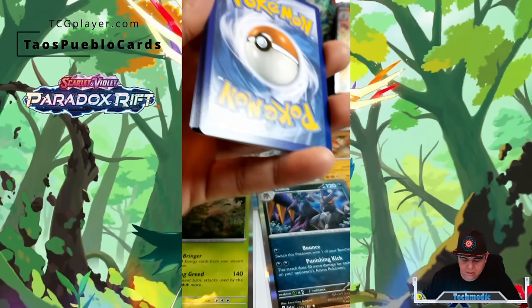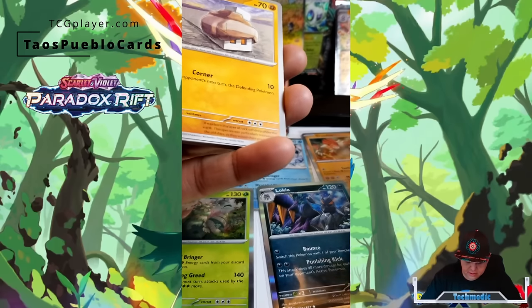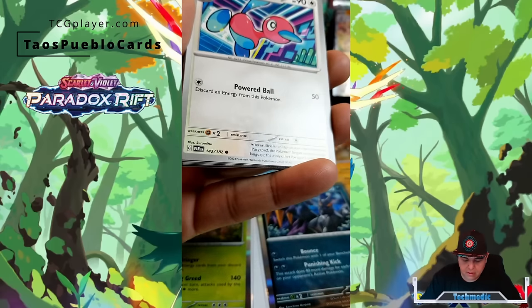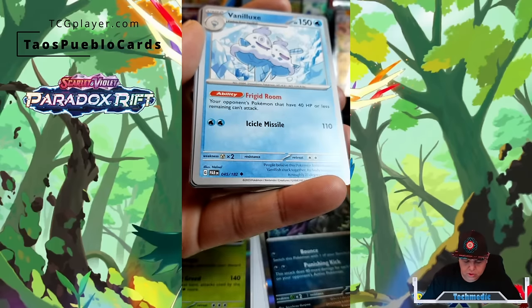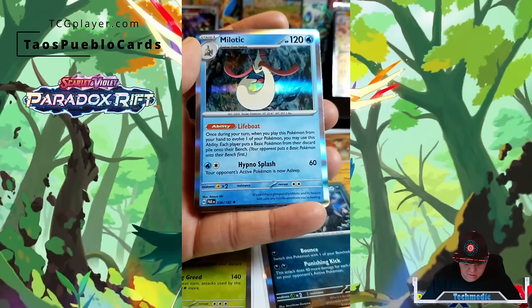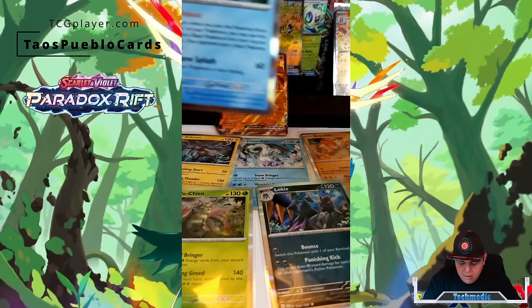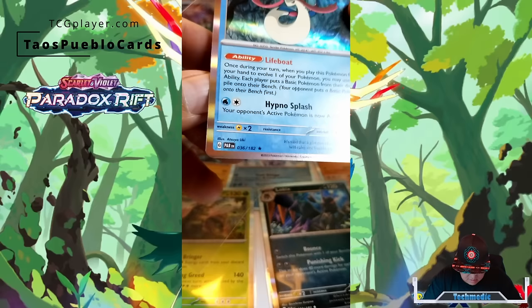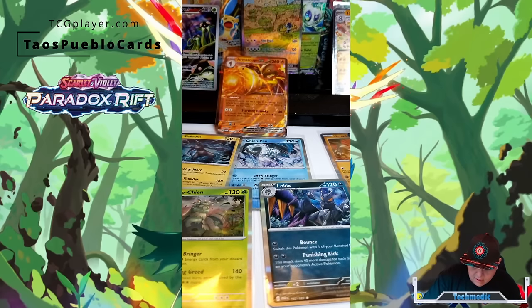Let's go ahead and take that right there. Basic grass energy. Oh my goodness, I saw another one! This must have been a lucky Paradox Rift box. Octillery, Evolution, Dot Letter, Poicoco, and we have a Melodic. No idea who you are, buddy. But that has a star on it — just focusing on that right there.